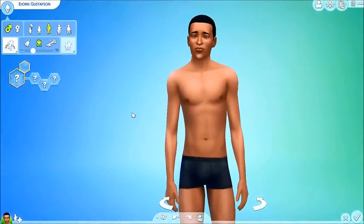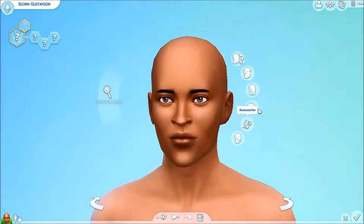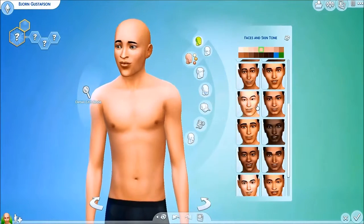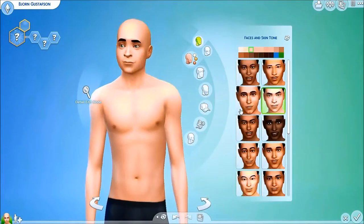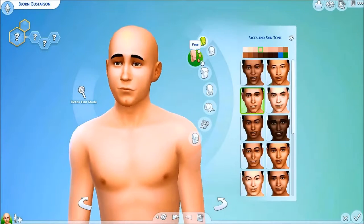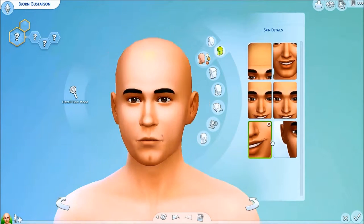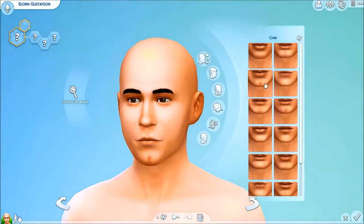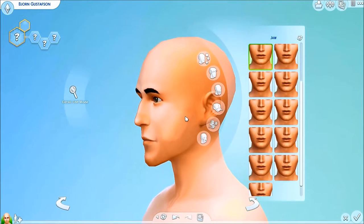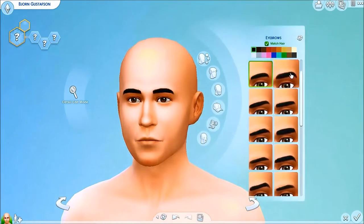What is up, you guys, SimWolfHero here. I'm back again on the channel with the fourth in a series of Create-a-Sim videos. Today we are doing Mr. Bjorn Gustafson, as you can plainly tell from the title and what you're seeing on screen. Bjorn is number four in the series — we now have Mr. Owen Thomas, Mr. DeMarcus Puller, and of course Mr. Ramses Ayala. Bjorn is now being added into the family.